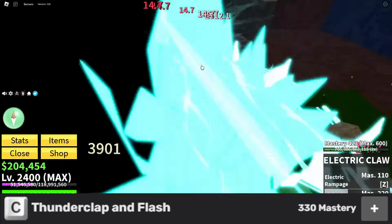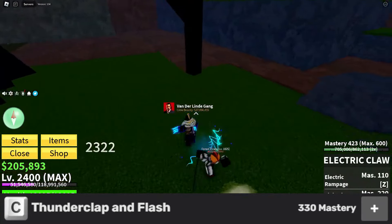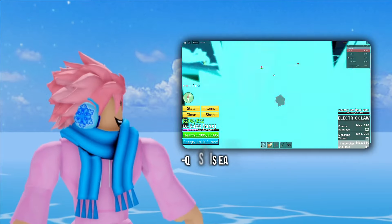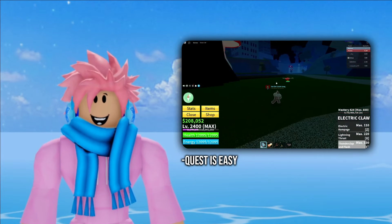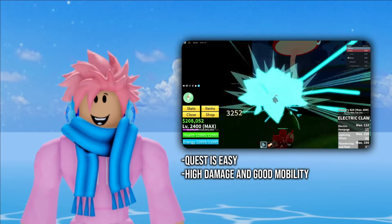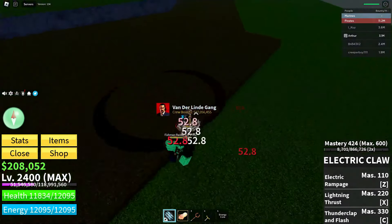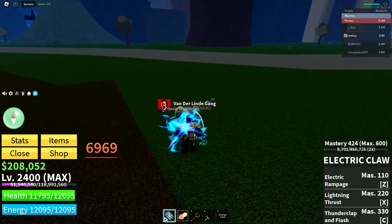Moving on to the C ability, it's called Thunderclap and Flash, where you dash into your enemies a bunch of times and slam them right back into the floor. The good things about this fighting style are that the quest is extremely easy because you can cheese it, it has really high damage, amazing mobility, and literally all of its moves can be used for movement, even the M1 ability. The bad thing is that it has incredibly high mastery requirements — literally 330 to unlock all the abilities.